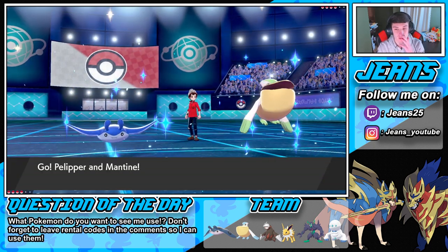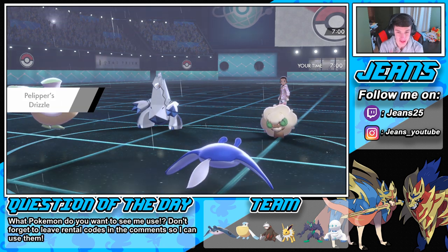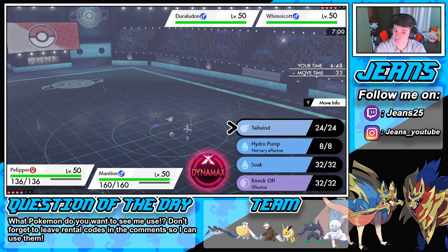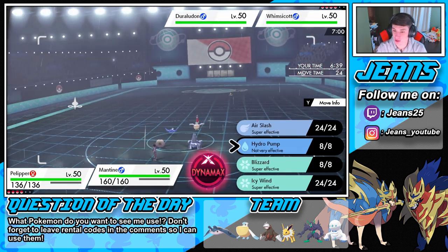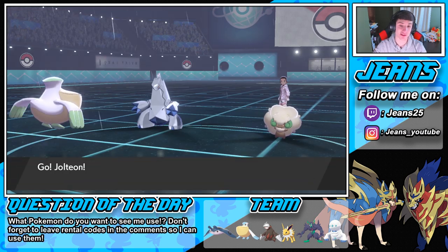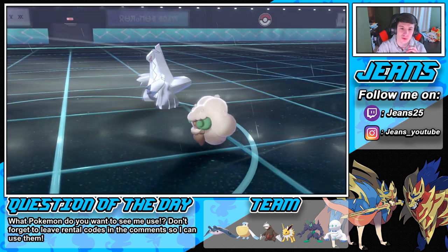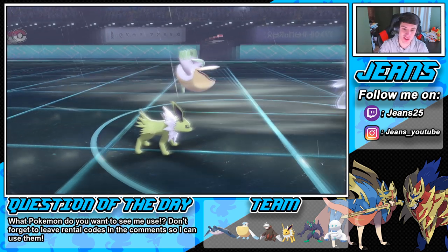Let's try to win battle number two. Mantine is just so good with Pelipper — once you get that rain popped, the wins are stacked. I can see this thing having Thunder. What is our Jolteon's ability? It is Volt Absorb! I'm going to predict him going into a Dynamax Max Lightning or just going for a Thunderbolt on my Mantine. Jolteon get out here — Bolt Absorb activated! He goes for the Thunderbolt — yes sir, the read! Tailwind pops, I'm going to go for a Hyper Voice to trigger that Throat Spray.